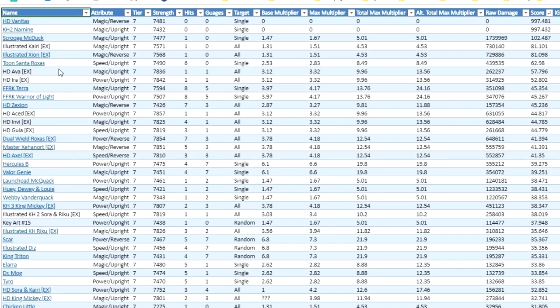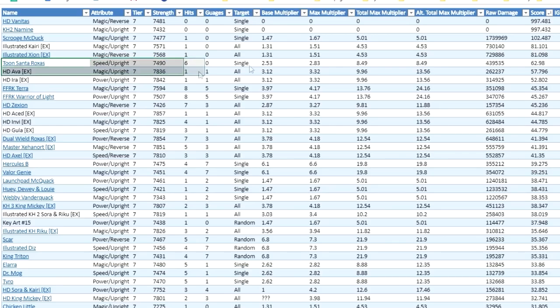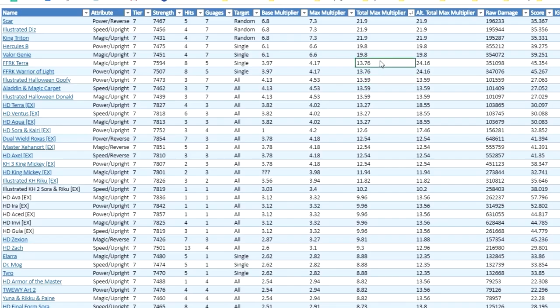Because of how ridiculous Prime Illustrated Axel is compared to other actual tier four metals that we haven't really seen updates to in the last year or more, I don't think it's really fair to compare him to other tier four metals even though that's what he technically is. From what I can tell, he's actually more along the lines of what tier seven metals are going to be. He ends up just barely above Toon Santa Roxas in terms of score and below Illustrated Kairi EX within tier seven. Prime Illustrated Axel is pretty much a tier seven metal in a six star version — and when used correctly, he can be pretty busted.